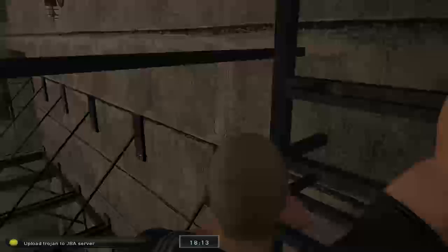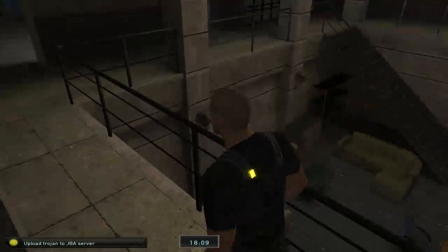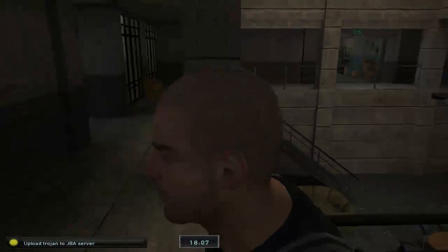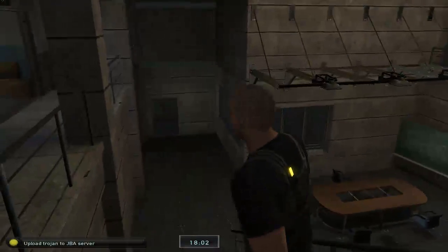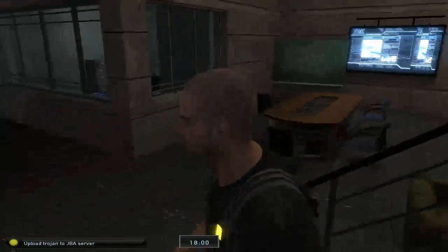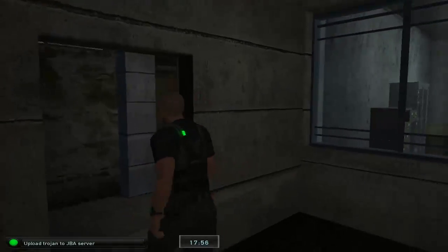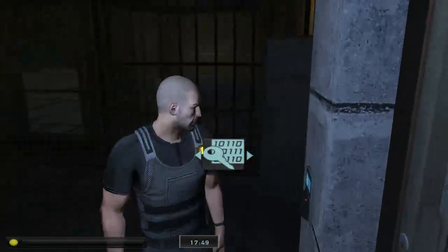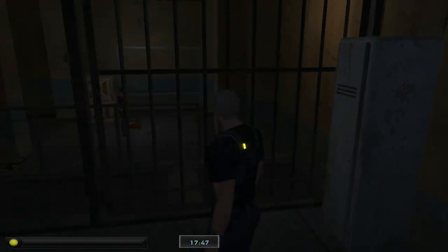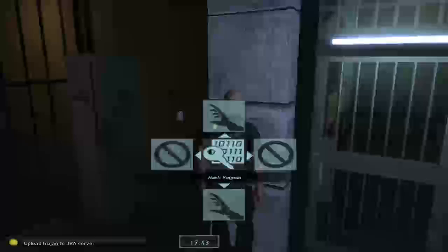Now we gotta install a Trojan on the servers — that's pretty much it, I forget the rest. So I guess on your first time going through this, you'll be practicing and getting to know the place. The server room's here, I believe. Make sure people don't see you hacking or stuff, because that's what I was gonna do — so make sure people don't see you.